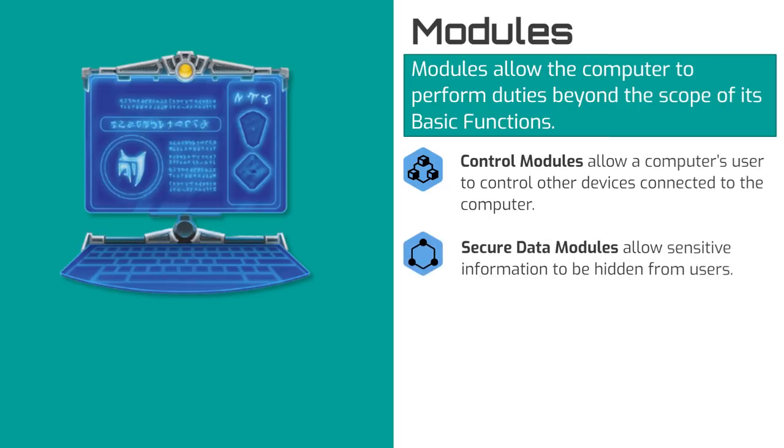Secure data modules store information that should not be as easily accessed as information stored in the computer's basic functions. Upgrades improve how a computer operates — they could make the computer smaller and lighter, make them more secure, give them a longer communications range, and more.